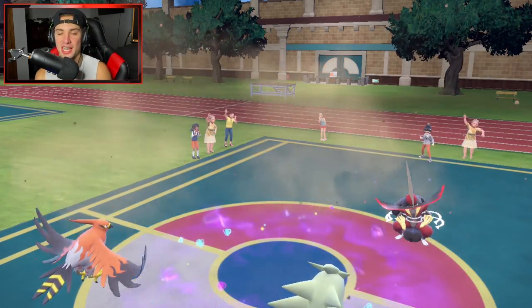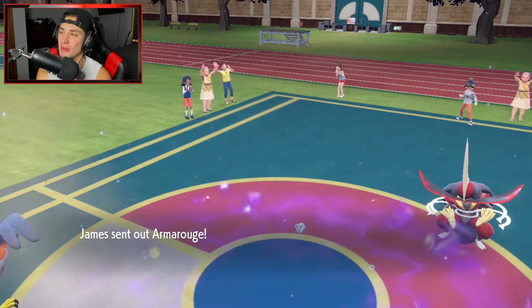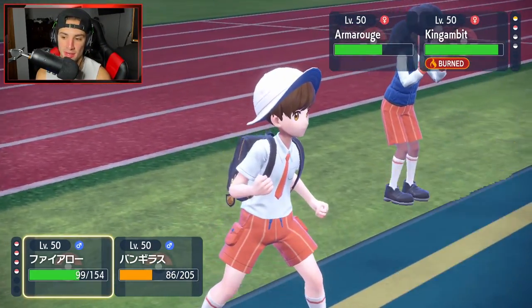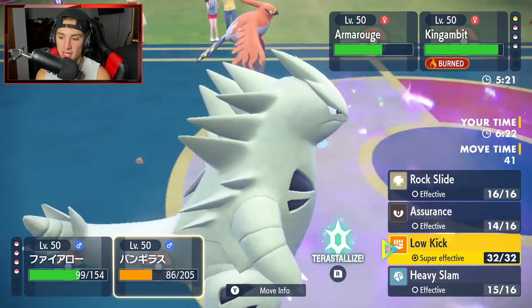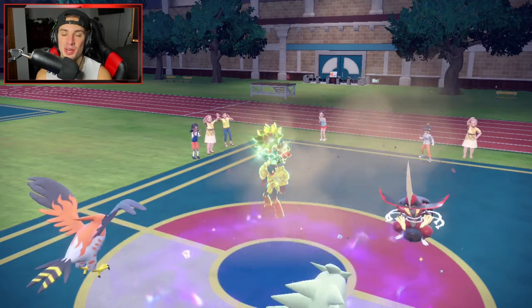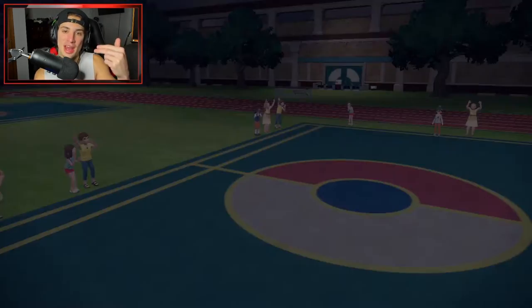We have Gambit burnt — I can Low Kick it, KO it, and then Armarouge comes out and dies to Brave Bird. We're gonna see a battle cancel here — we are just ripping. Brave Bird, a little Low Kick action, and he cancels the battle. Ladies and gentlemen, 1-0 to get us started — get this guy out of my lobby.